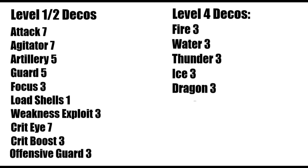Your shopping list for decorations is as follows: 3-5 points of Guard, 7 points of Attack, 3 Focus, 5 Artillery, 7 Agitator, 1 Capacity Boost, 3 Weakness Exploit, 7 Crit Eye, 3 Offensive Guard, 3 level 4 versions of each element deco, and 3 Crit Boosts.